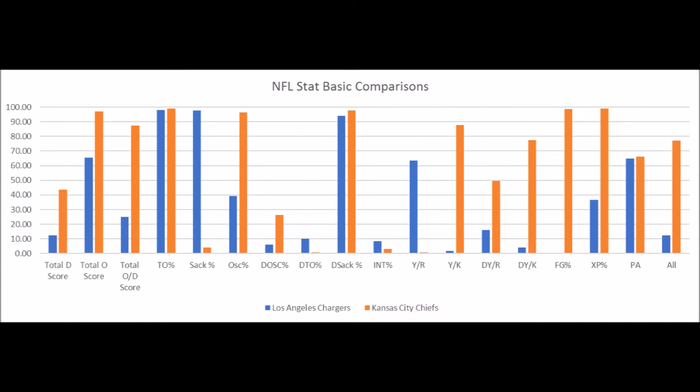When it comes to sack percentage, both of these teams are very good in terms of getting sacks. The Chargers are very good at getting sacks, and the Chiefs are very good at getting sacks. Interceptions are pretty much the same.